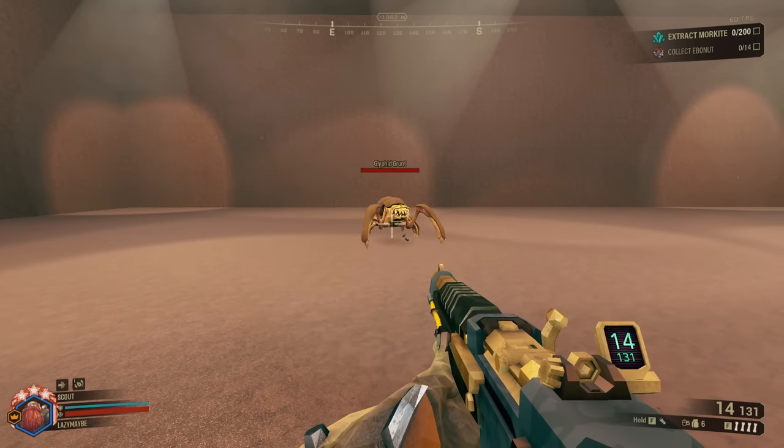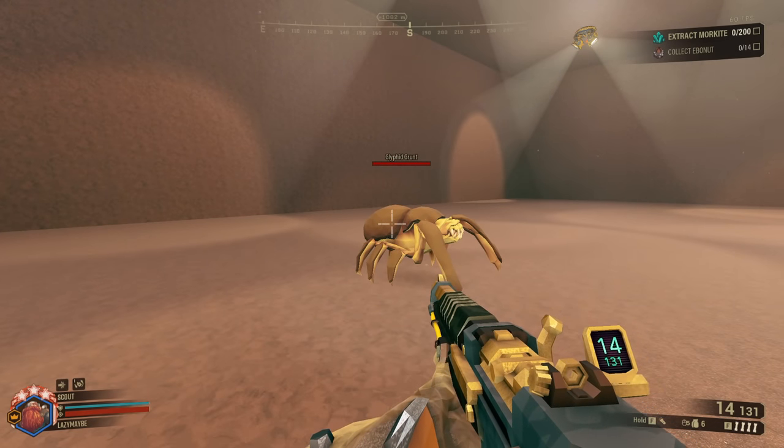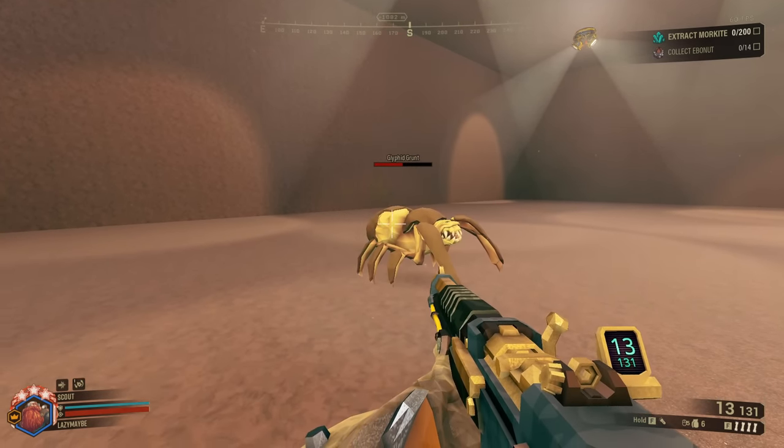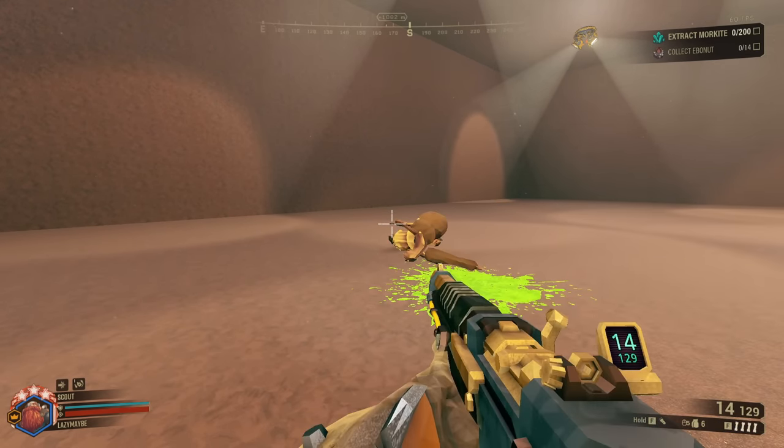It just takes less damage on higher hazard levels, so it's as if it has 108. This means that while an M1K shot that pierces armor has 55 direct damage, it actually only does 45.83 damage on a body shot to a grunt — and that's what we see with this mod.